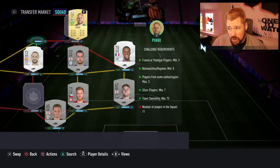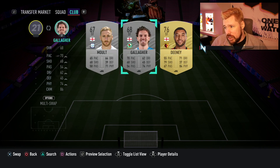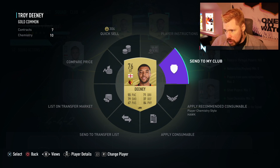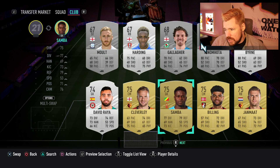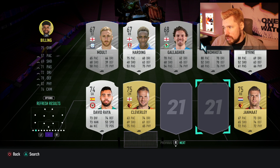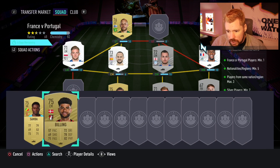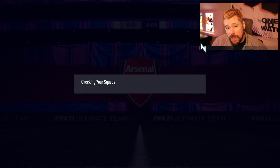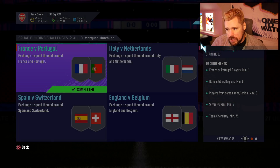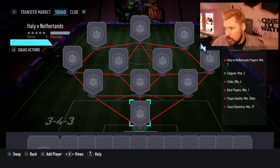We could go for common golds, which are as dirt cheap — or cheaper — than a lot of the other stuff. Can't use Troy Deeney. So Samba Billing and Jan Maat will be good enough to complete this first setup. After finishing these SBCs we'll take a look at the brand new Ones to Watch cards. Italy vs Netherlands is up next — maximum three leagues, four clubs, minimum two Italy or Dutch players, one rare player minimum, silver, 77 chemistry.